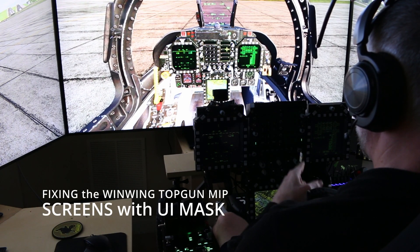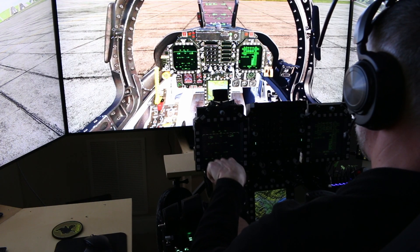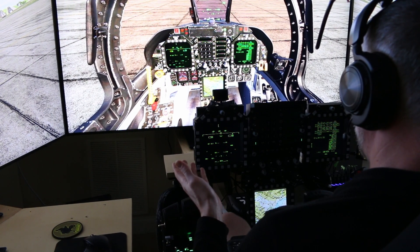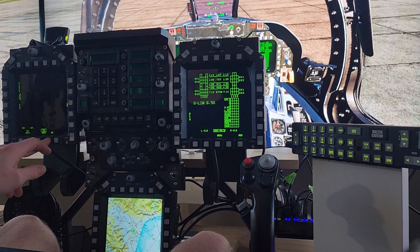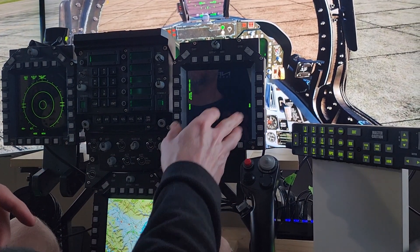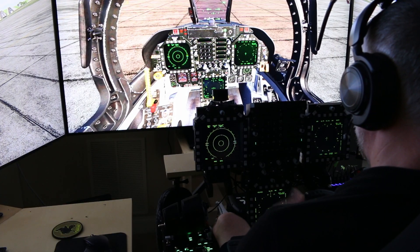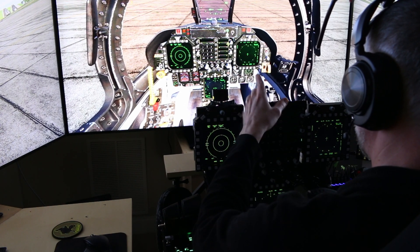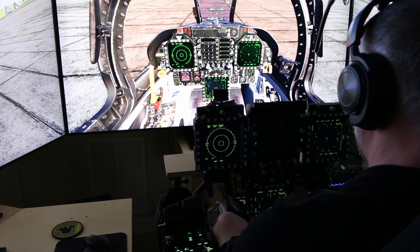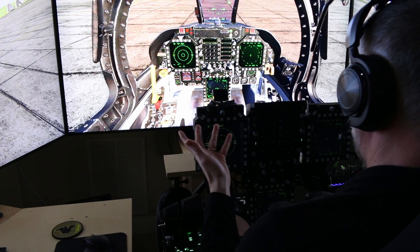This is how to get your WinWing Top Gun MIP screens from unusable to usable. That makes all the difference in the world — being able to see all these little buttons. The map and page buttons look great on the main screen, but down on the MIP they look fantastic now. Before, they were pretty much unreadable even in a dark room.